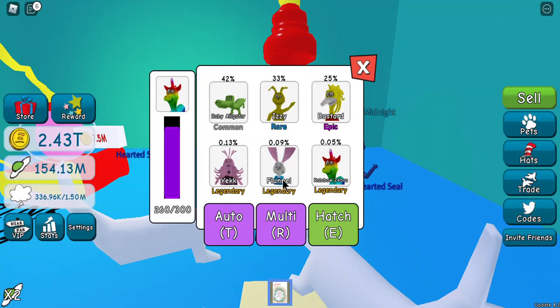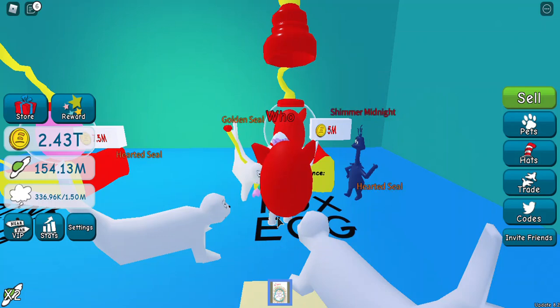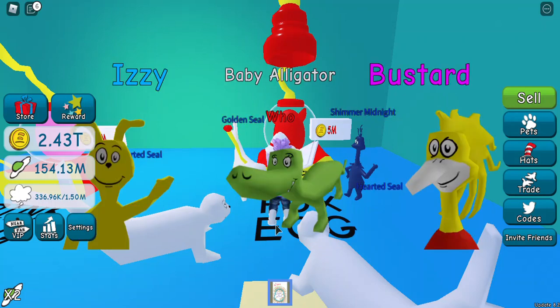Yours would be zero, so starting from zero to pick point. You're going to go to multi. Then you're going to do this like 15 or 20 times. I just click right where the multi area is if it doesn't pop up.